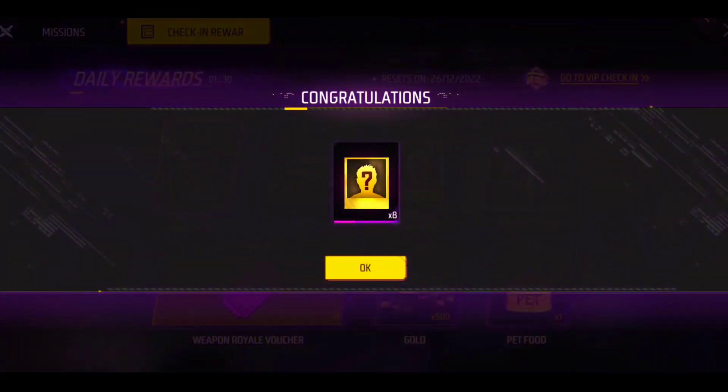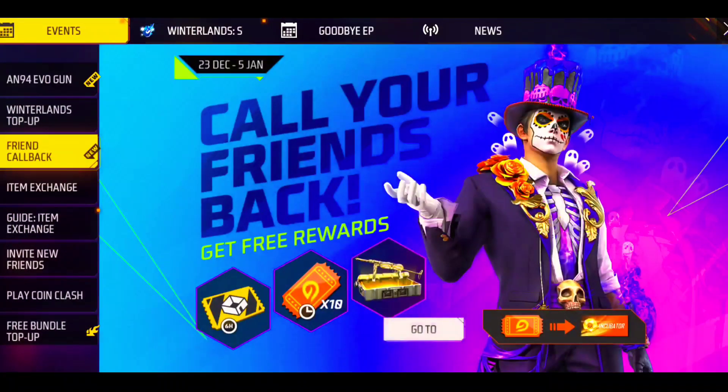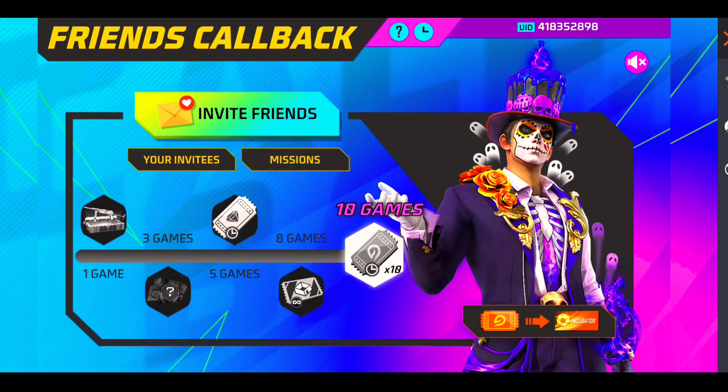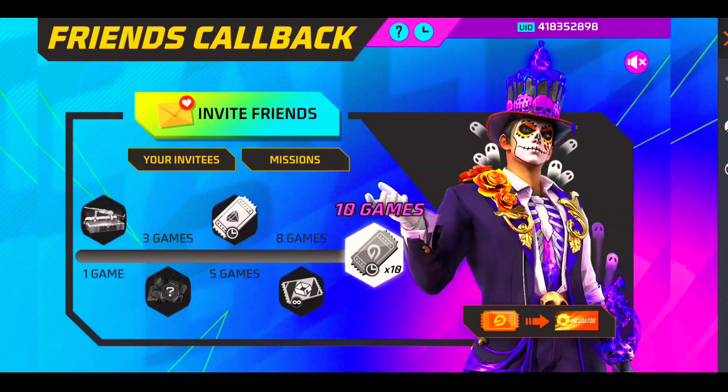Let me show you the main idea. Go to your event and the Callback event. When you connect your ID, you will see the mission. You are invited — see who invited you on this mission. You have 10 games to complete. Simply connect the ID and play the code.